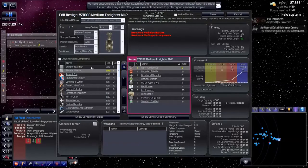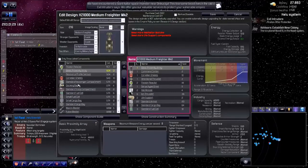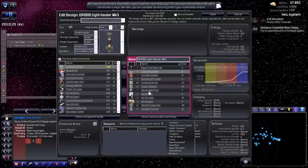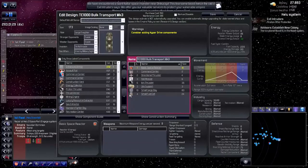Standard armor costs dramatically less than enhanced armor, so I'll give it standard armor instead and a few more iron thrusters. I'm missing shields and a proximity array — right, proximity array. And a hack module and life support. Let's get rid of the enhanced armor — way too expensive — and put in standard armor. This way the designs are much cheaper.